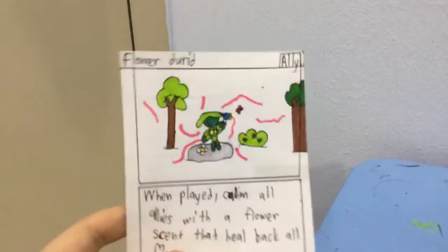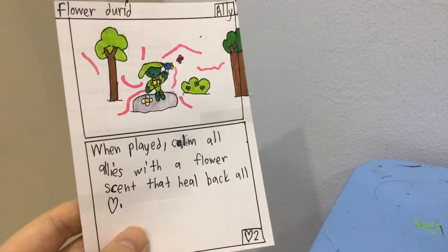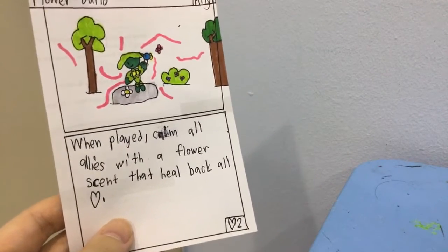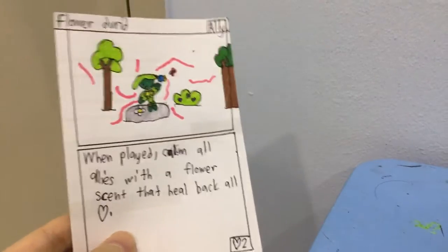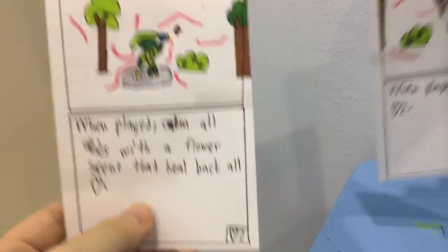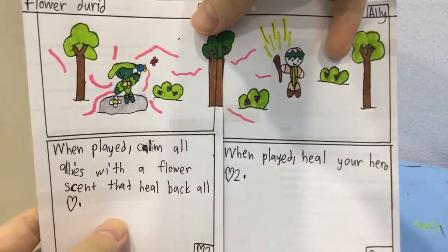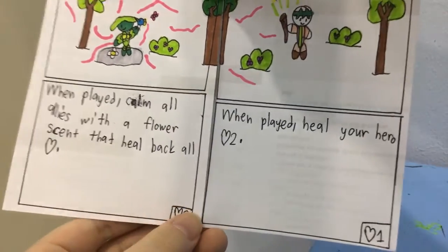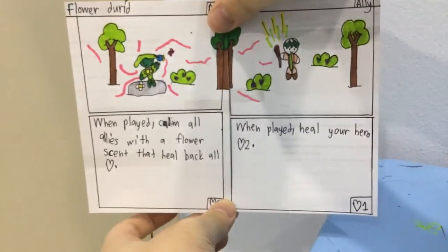And we have a Flower Druid. When played, calm all allies with a flower scent that heals back all HP — so everybody heals back all HP. It has 2 health and it's an ally. The cool thing about this is these two are connected. If you connect them with the tree and get them together, that's a pretty cool feature.